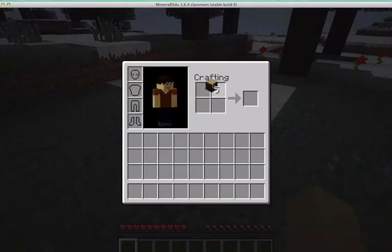You're going to press E and go into Crafting and drop your wood in and then drag out planks. Then you're going to put your planks by right clicking in a square in your crafting window and that's going to make what's called a crafting table.